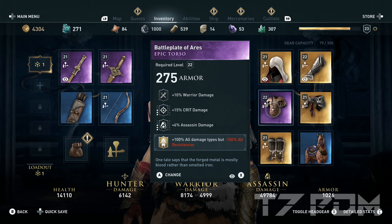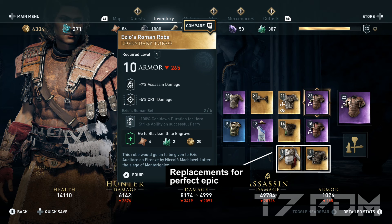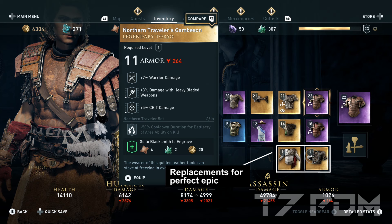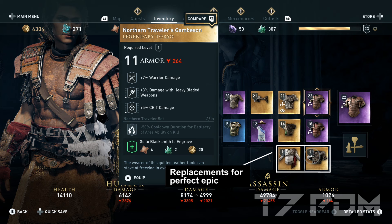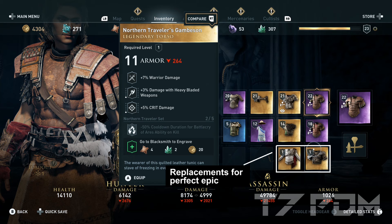On the torso you should go for an epic item with warrior damage, 15 percent critical damage, and 6 percent assassin damage. Then you can engrave the plus 100 percent damage but minus 100 percent resistances from the Korfu DLC — this will stack with the 100 percent damage but health cap to 25 percent and you don't really have any additional negative effect. If you don't want to grind for the perfect epic piece, you could also use either the Esio set torso or the Northern Traveler set torso; both have warrior or assassin damage and critical damage, but the epic piece is actually the best option.